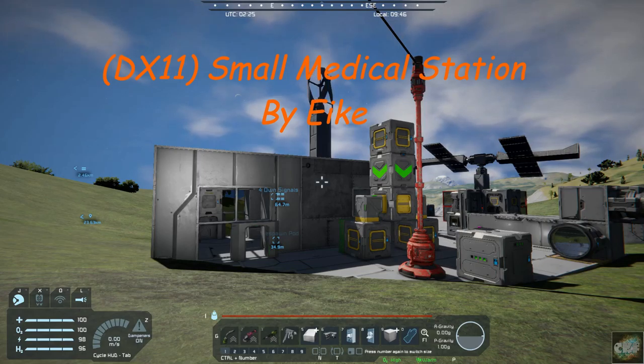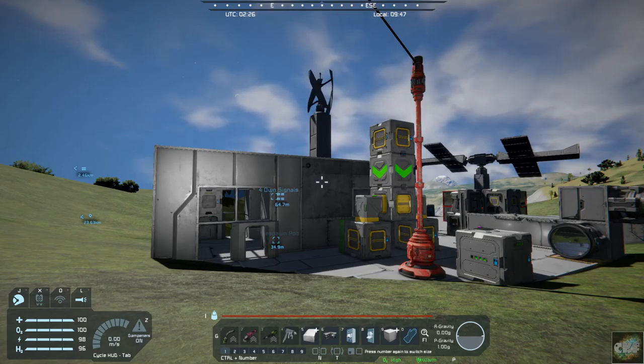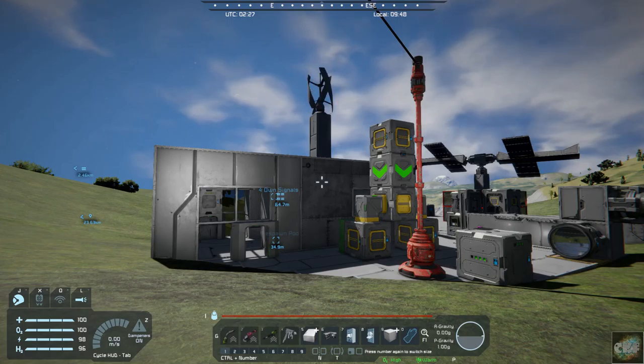Hopefully I'm saying that right. The idea behind the Small Medical Station is it is built for small ships, but it also will work on large ships and stations.